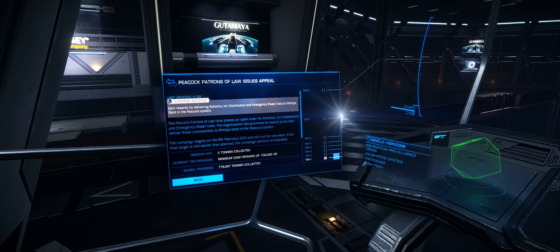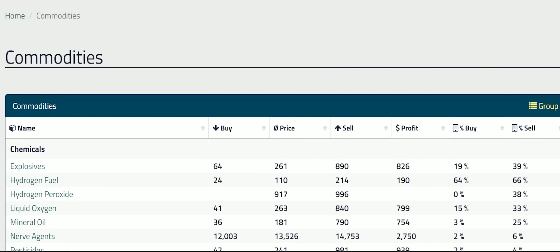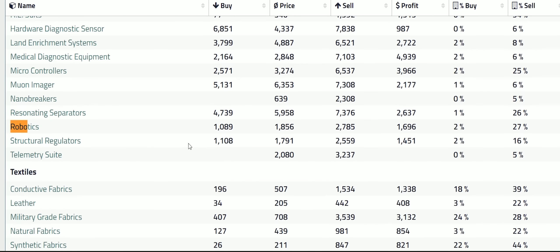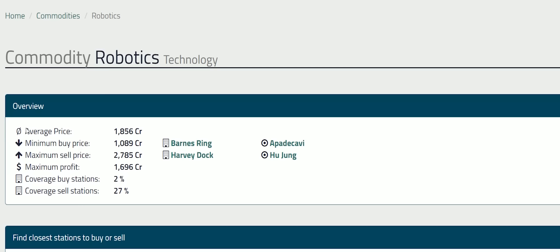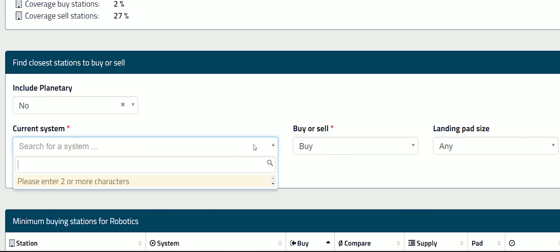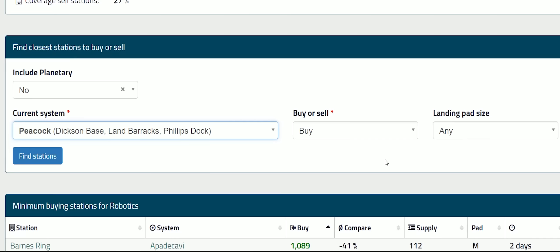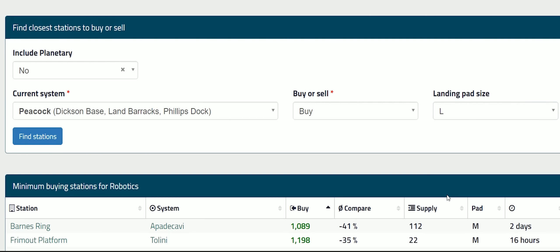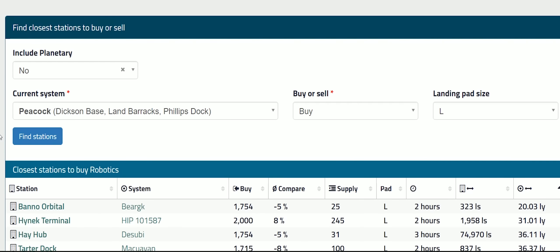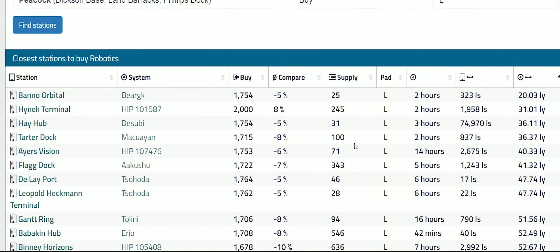Commodity running, trading, and all that can be a particular problem, especially on community goals. Many people have trouble finding items. So go to the website eddb.io, click on the commodities list, choose the commodity that you actually want, and it will bring you to this screen. You can then type in the system name, choose that, and choose what type of landing pad you want — I'm going to choose large because I've got a large ship. It will then give you all the systems in range of the chosen system that carry that particular goods.